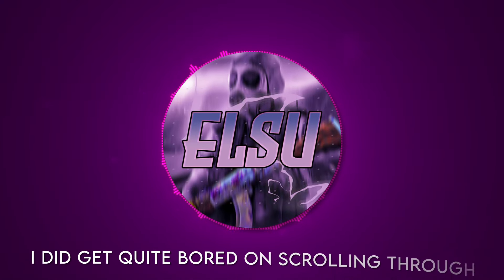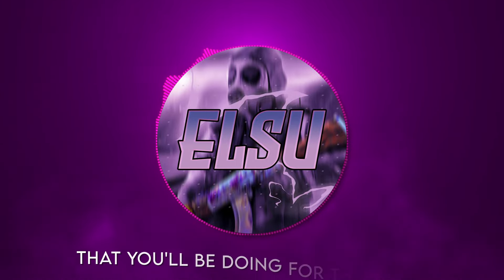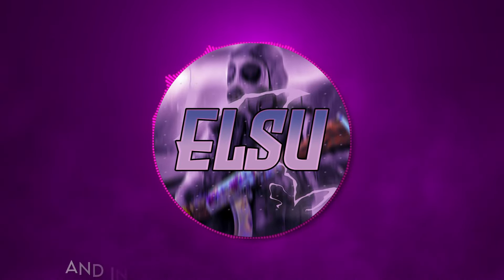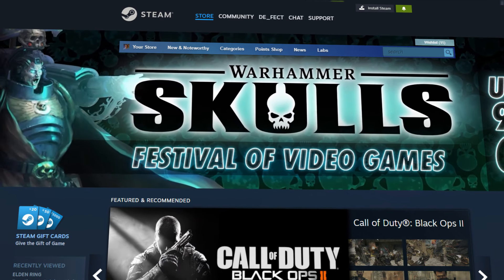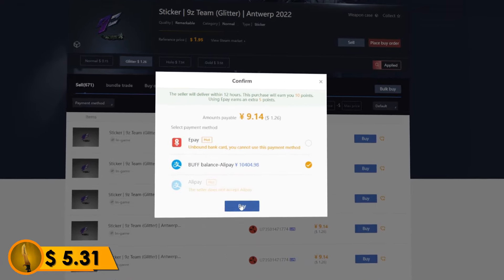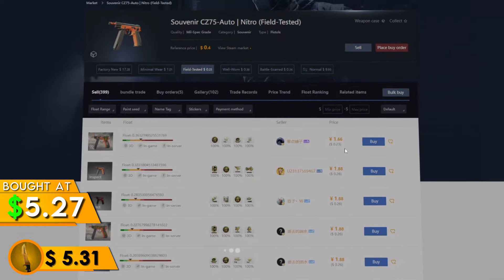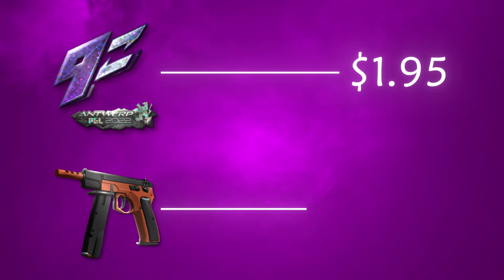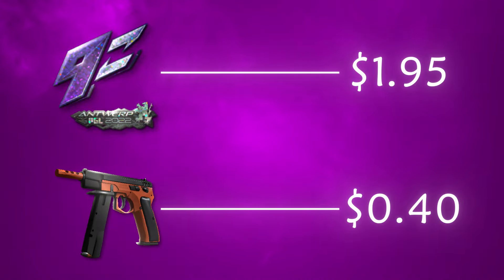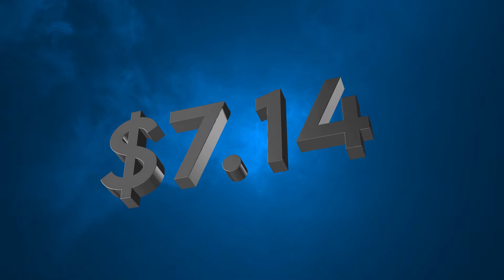I got quite bored scrolling through marketplaces, so the second way to profit in this video will be doing CS2 trade-ups. In my six years of doing trade-ups, I personally find using the Steam Market to be the best way to do it. So what I did was buy four of these 9Z Theme Glitters and one souvenir CZ Nitro for a total of $5.27 and sold them all on Steam. The 9Z Theme Glitters cost about $1.95 on Steam and the CZ Nitro costs about $0.40, giving me around $7.14 after Steam tax — a nice amount of balance to start with.